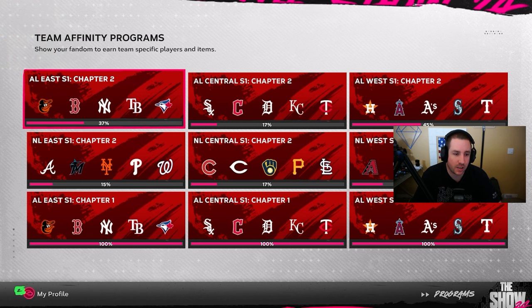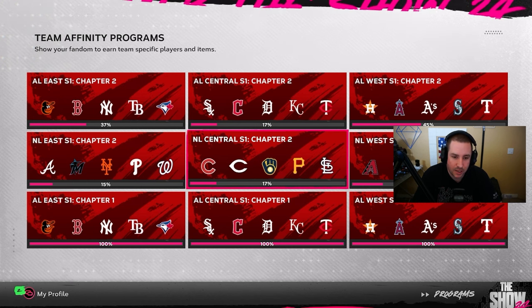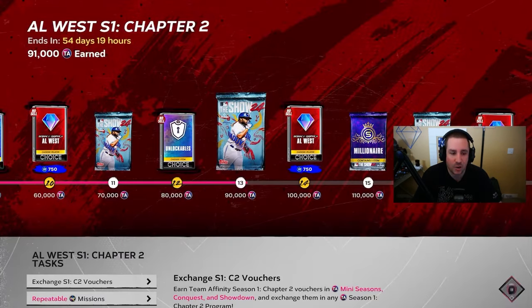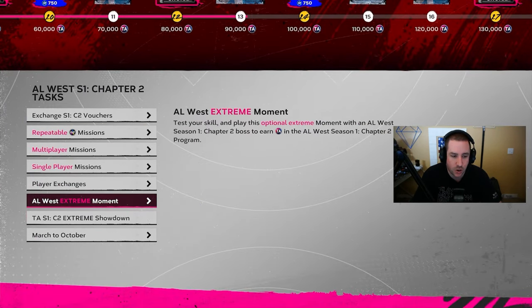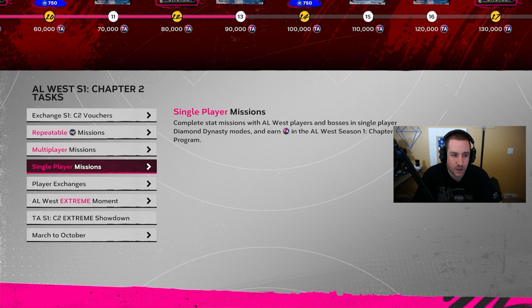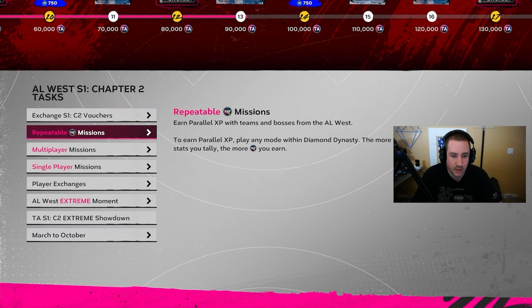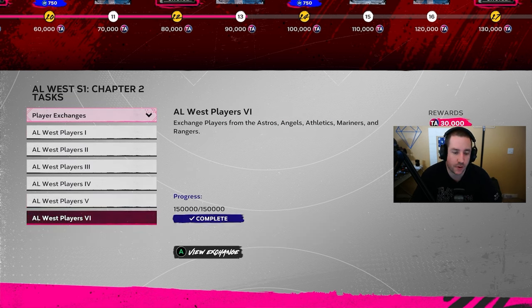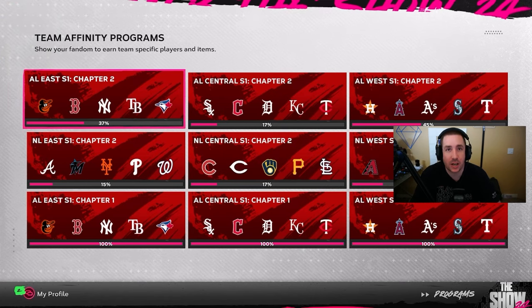The best place to grind single player is play versus CPU against the Colorado Rockies at Shield Woods. My current Team Affinity progress is 37% in the AL East, 15% in the NL East, 17% in the AL Central, 17% in the NL Central, 20% in the NL West, and 45% in the AL West — mostly because I've done the showdown, extreme moments, legend and Hall of Fame missions, repeatable missions with the bosses, and the 150K exchange for 30,000 XP. If you enjoyed this video, hit that like button, subscribe, and turn notifications on — I'll see you guys in the next one.